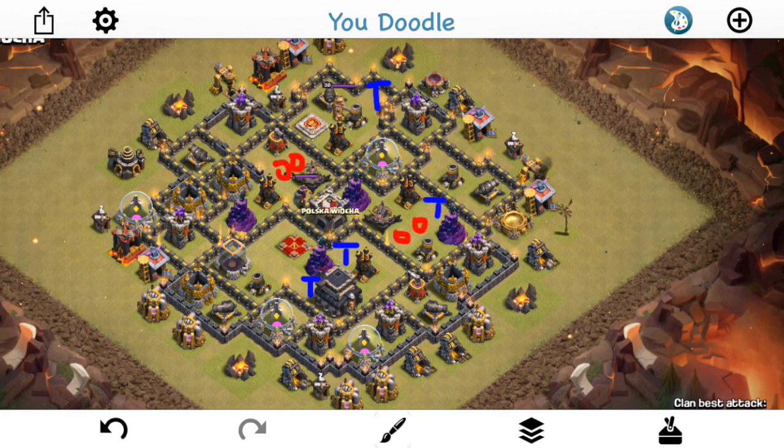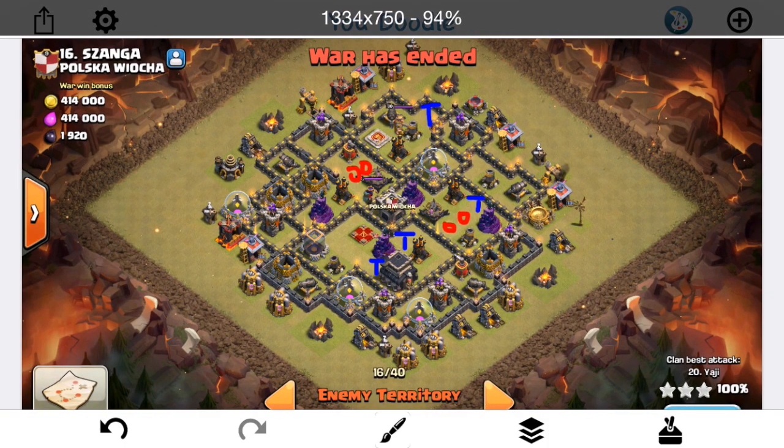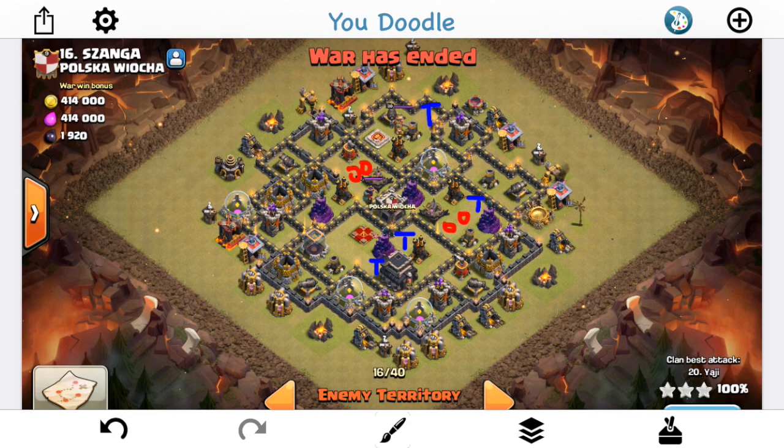Hey guys, bisecta trend here from One Half Gazette with the next base destruction video. In this one we're taking a look at a Town Hall 9 from the last war — a bit of an interesting, kind of compact base. We're going to talk about the pros and cons of having a base like this, and then we'll take a look at some attacks on it.